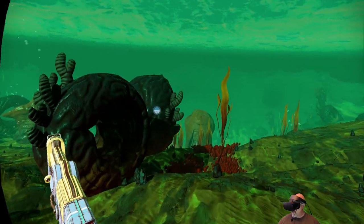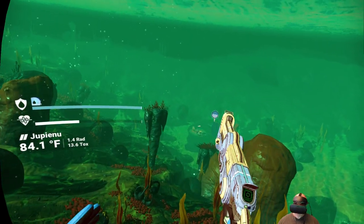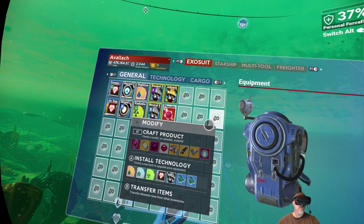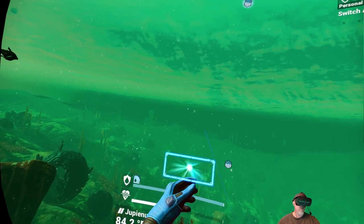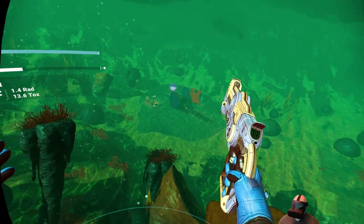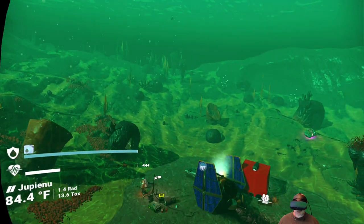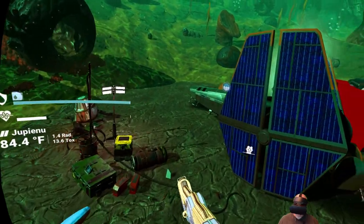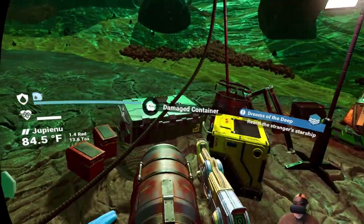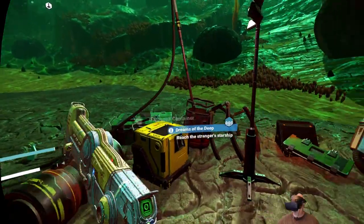This starts getting pretty deep, doesn't it? Ooh, look at that — that's really deep. This is cool, though. This is about the deepest water I've run across so far. How much oxygen do I have in my inventory? I don't have any, but I do have it in the ship, and I have the teleporter thing, so that's probably why it's letting me recharge. Wow, look how deep this is. Alright, let's go check this thing out. It looks like there's some kind of a structure or something down here too. Stranger's Starship. Life support's low — let's deal with that. That little teleporter module from the ship is super useful.